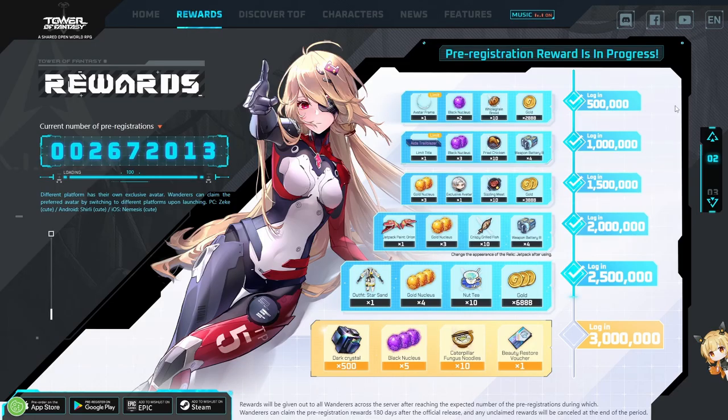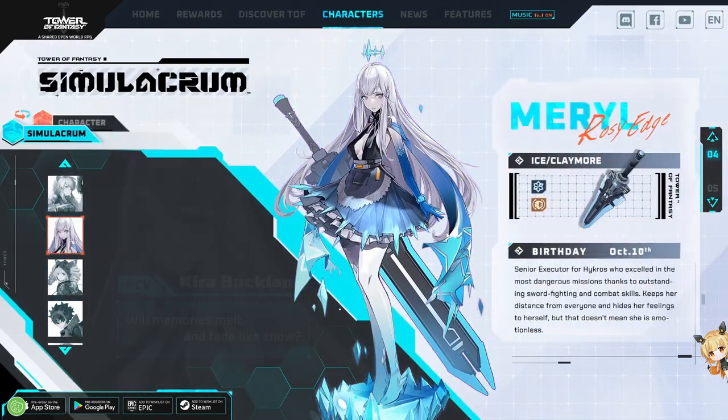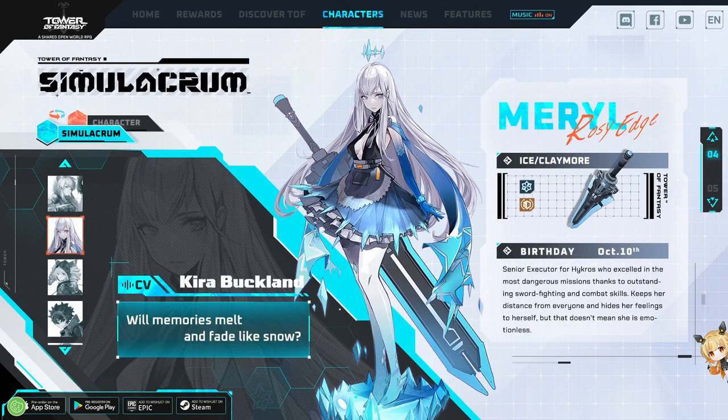Here we are on the official website. As a little side note and bonus, they have reached the 2.5 million pre-registration mark. All the rewards are unlocked and there is now a new hidden bonus tier of 3 million. If we reach that, we will see even more goodies coming to the launch of the game, which will be fantastic. Now let's dive into the characters so we can see the elemental types and discuss them.